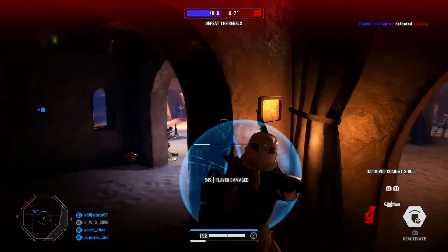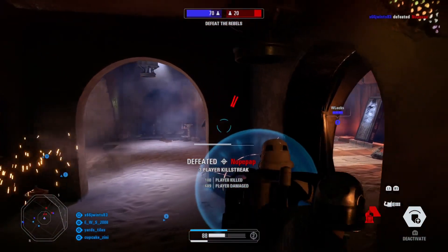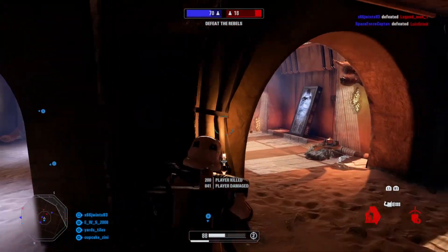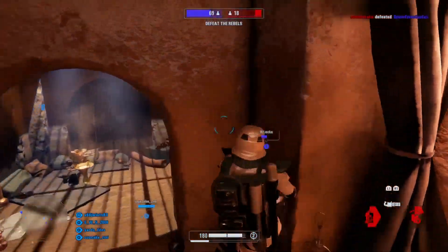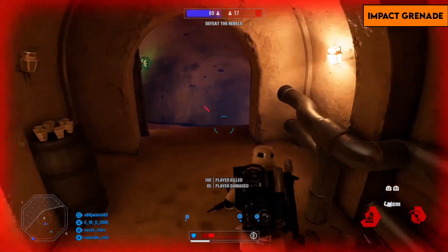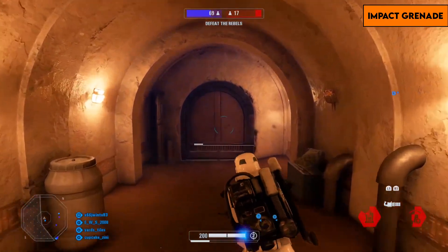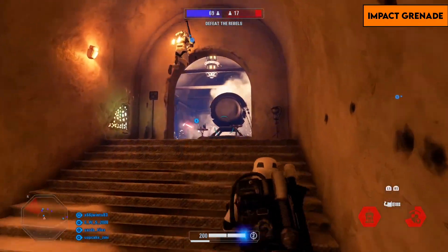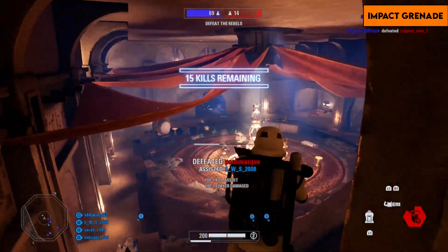The heavy probably has the best set of abilities of any class — there aren't really any I don't recommend, unlike most other classes. These abilities are meant for absolutely destroying both infantry and vehicles. The default left ability is the impact grenade, a low-damage grenade that explodes immediately. It's great for quick damage in a 1v1 — throw it right at your enemy for a big advantage.